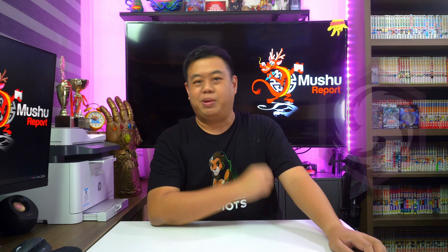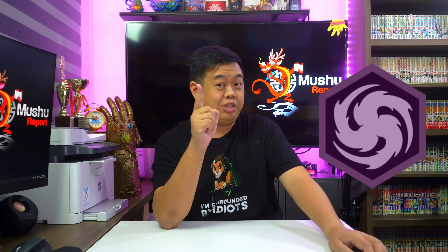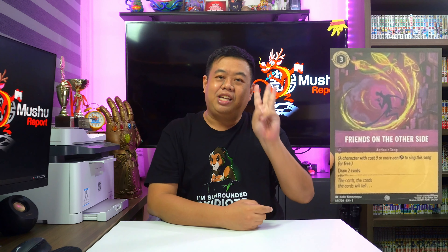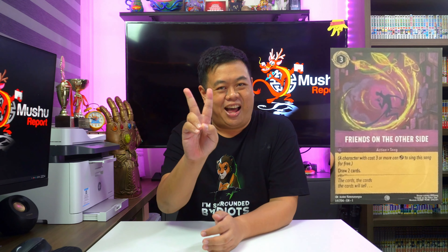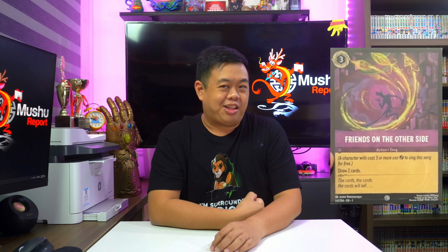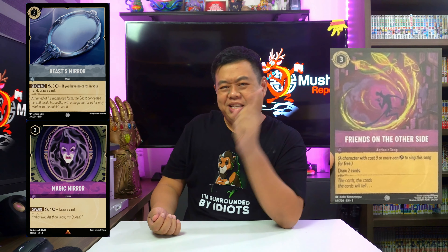Next, we have the card which totally changes everything, possibly pushing Amethyst to be the top ink of choice for many people — Friends on the Other Side. This is a 3-ink song card, which means you can exert a 3-cost or higher character to play this card for free, and it lets you draw 2 cards. It sounds kind of like Pot of Greed from Yu-Gi-Oh. You do have to exert a character to play it for free, but compared to options like Beast Mirror or Magic Mirror where you have to spend 5-6 ink just to draw that first card, this is a massive deal.